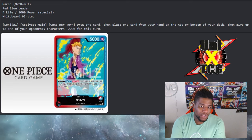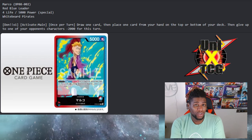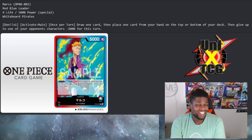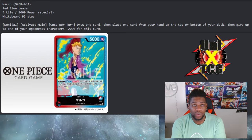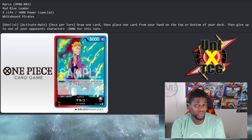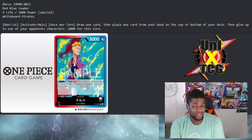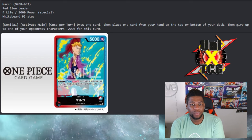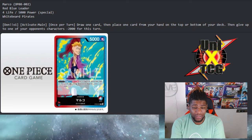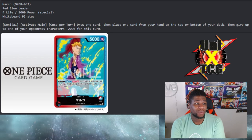Drawing a card and putting a card to the top or bottom of your deck is amazing. A lot of people don't understand that Sakazuki's discard-and-draw effect mechanically is a downside — you could potentially draw a worse card than the one you dropped. With this Marco, you're drawing and then putting a card on the top or bottom of your deck, allowing yourself to make the best possible decision.